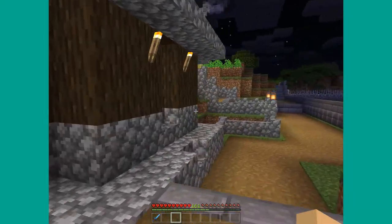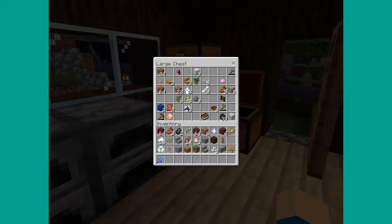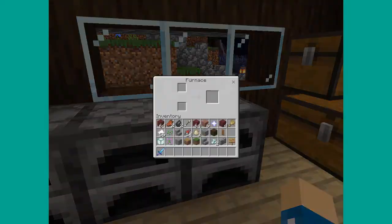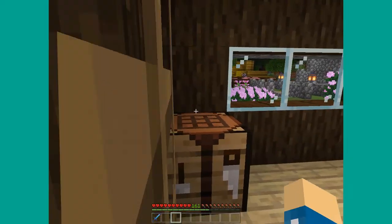Oh, there's another house right here. This might have been his house — I think that was just a shed actually. This definitely looks like someone was living here for a while. There's coal in here — yeah, there was definitely someone here. Pretty cool to see.